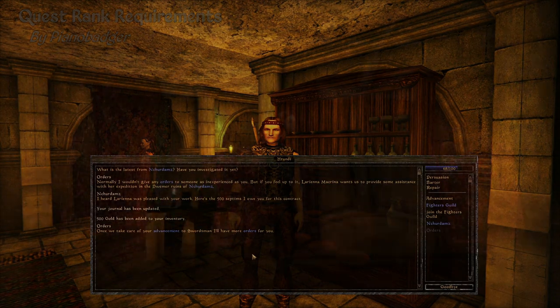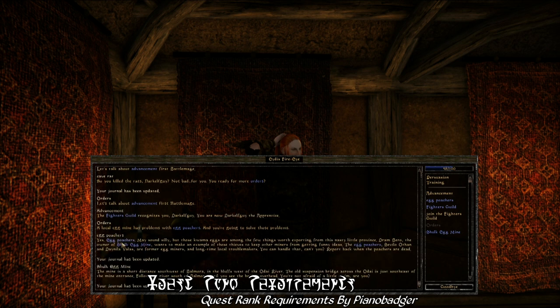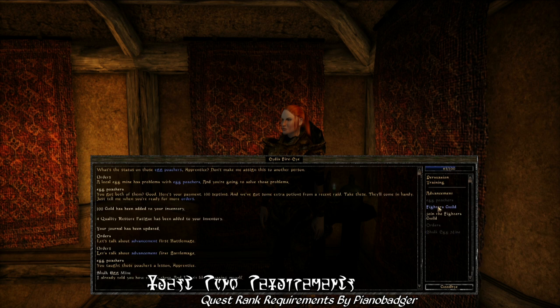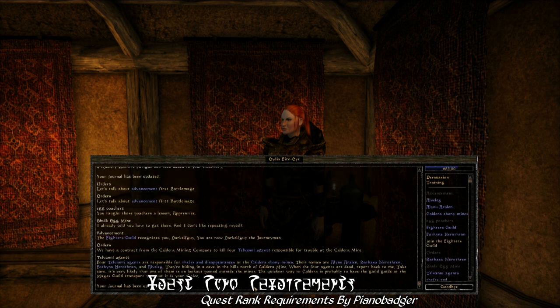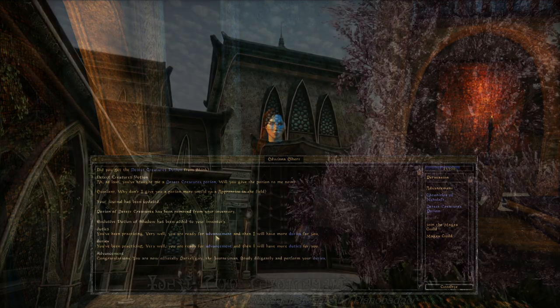We'll be taking a look at Quest Rank Requirements by Piano Badger. This mod forces players to advance through the ranks of any particular faction before they can obtain more quests. In Vanilla Morrowind, it was often possible to go through a large number of quests before being required to advance in rank, so you could farm quests regardless of skill level and do a bunch of advancements all at once. This mod takes a more immersive approach, with quest givers forcing you to advance in rank and meet skill requirements before giving you more quests.